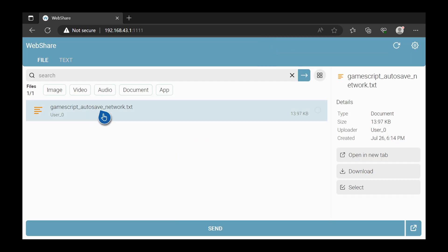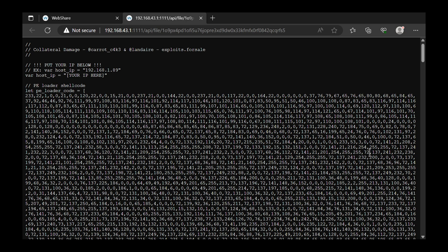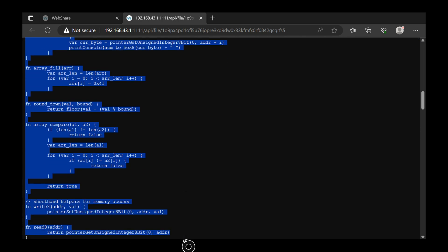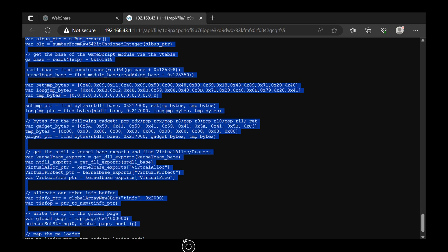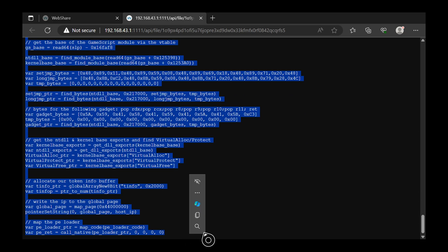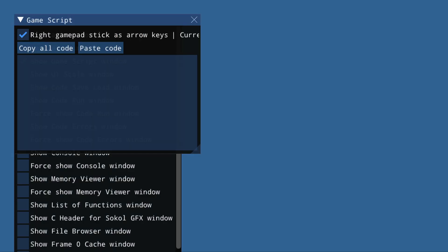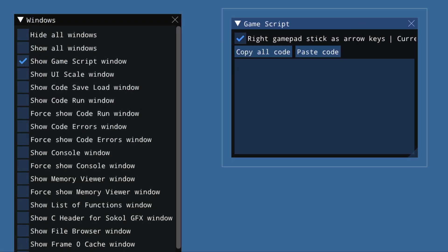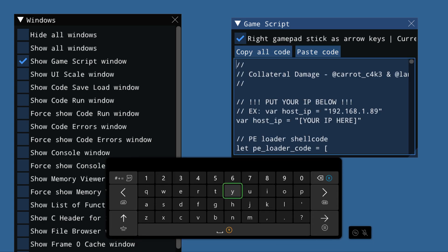From the Web Share page, select the option to open the file in a new tab. That will display all of the exploit code. Highlight the entire script from beginning to end, and once you let go it will give you the option to copy it. Then simply launch the game script application, and once it's open use the option to paste all, which will paste all of the code in.